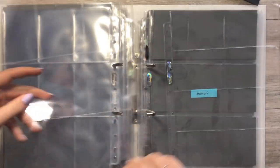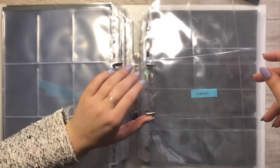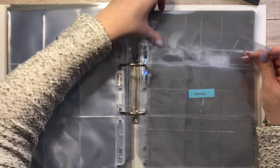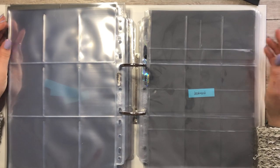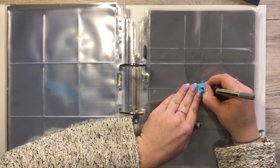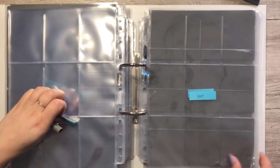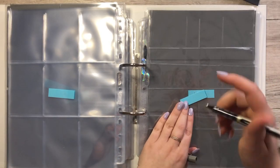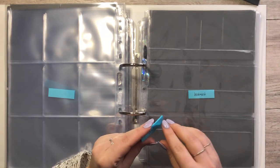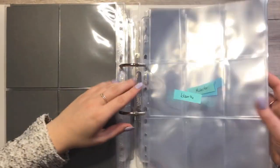We need one more nine-pocket sleeve and one eight-pocket sleeve, because I want to separate the unit and group cards that are horizontal and vertical — it just bothers me. So I will write 'unit' on here and also 'unit' on here. I can already see that we will need a lot of fillers. I always thought I needed a lot for GOT7, but nope, we need a lot for Victon as well.